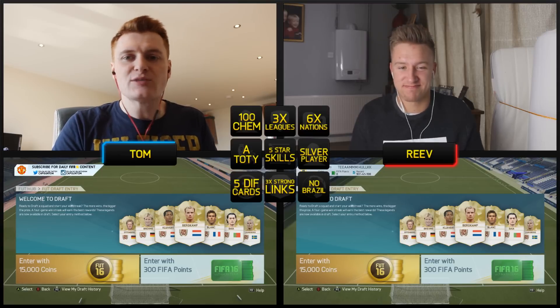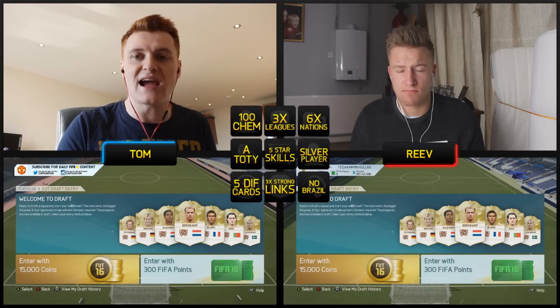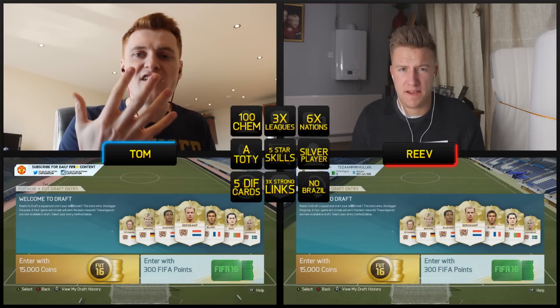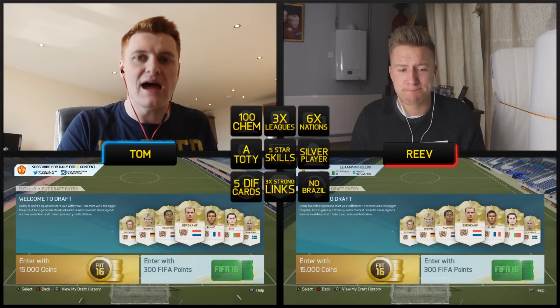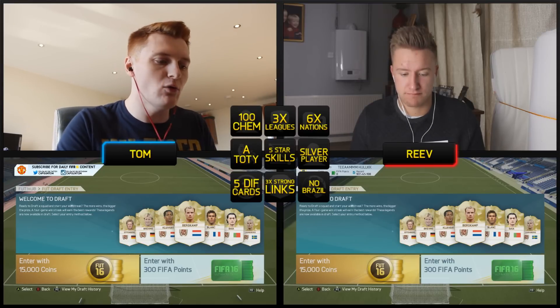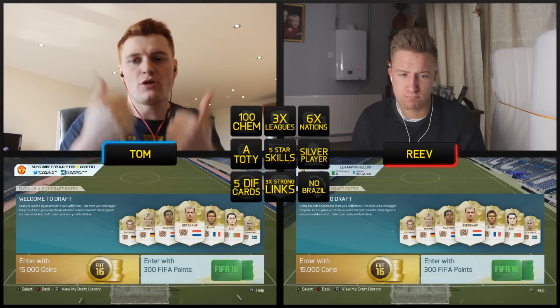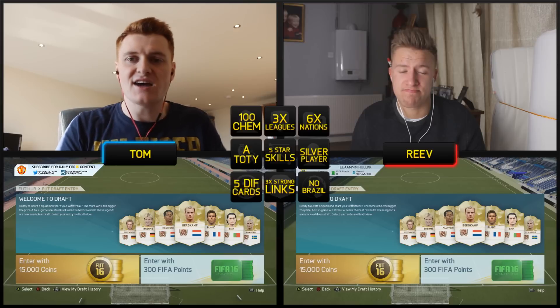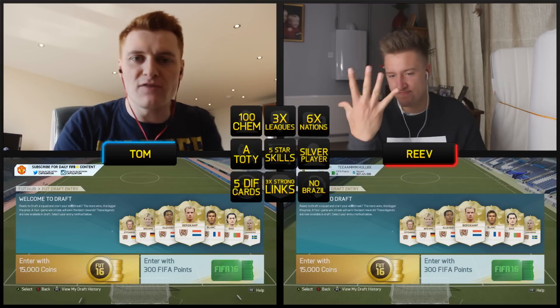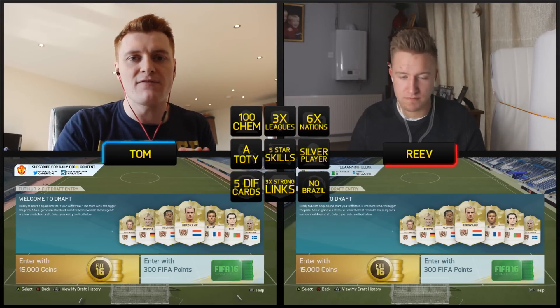So if you don't know how this works — we build a Footdraft, we have seven minutes to complete the entire squad. We have to get as many things on our checklist into our starting eleven. You get five points for every checklist point completed at the end, and you add it to your final score. We're going to be doing another one of these on Reeves' channel so make sure you go check them out — the link is down in the description. Whoever loses today is going to be giving away 50 pounds worth of PSN or Xbox Live codes.